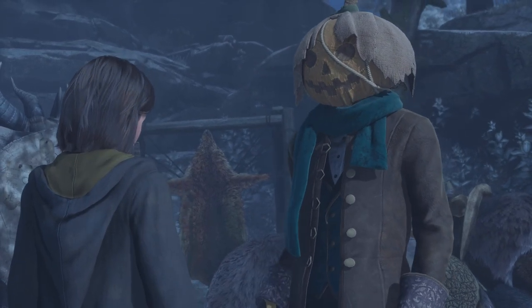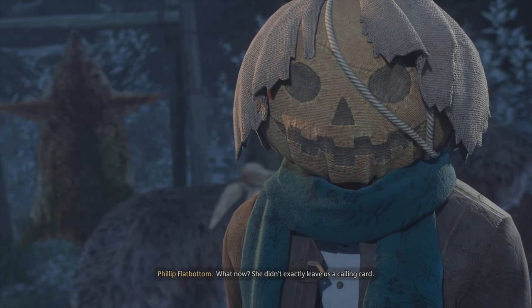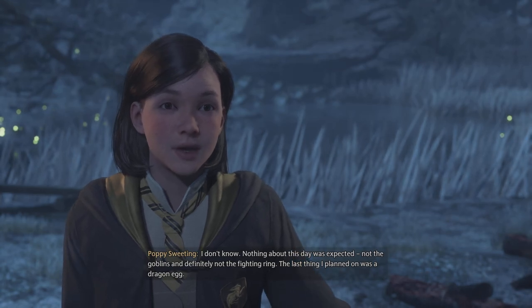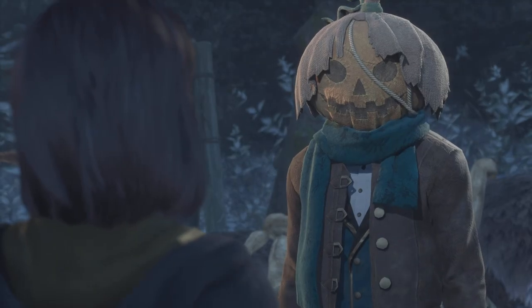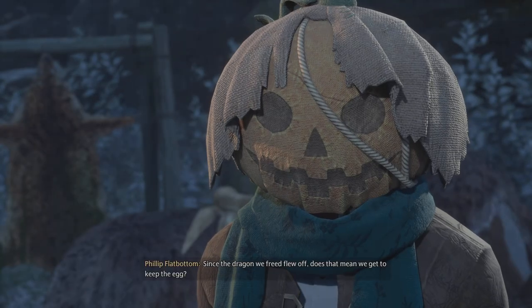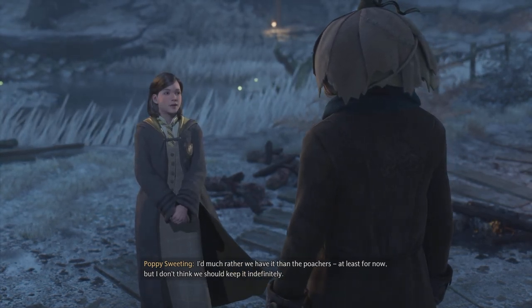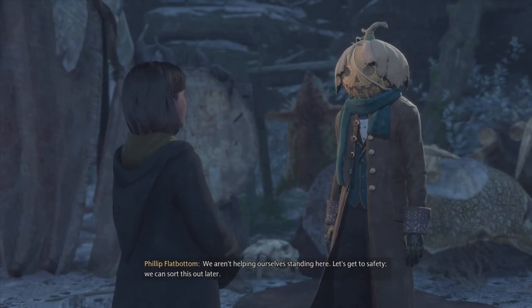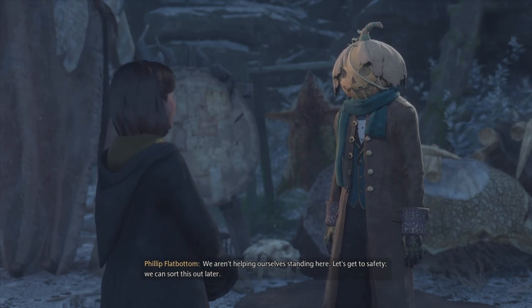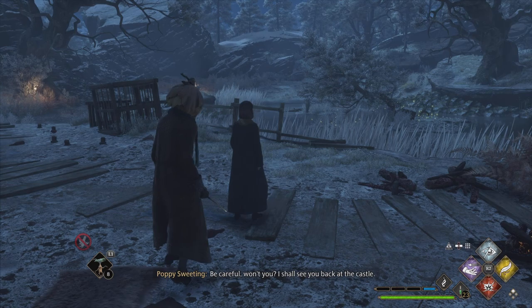That was a Hebridean Black. I'm guessing the egg we have belongs to that dragon. I don't think she knew they had her egg - she wouldn't have left without it. What now? Nothing about this day was expected - not the goblins and definitely not the fighting ring. The last thing I planned on was a dragon egg. And the poachers saw us, which cannot be good. What should we do with the egg? Since the dragon we freed flew off, does that mean we get to keep the egg? I'd much rather we have it than the poachers, at least for now. But I don't think we should keep it indefinitely. It'll be hard hiding something like this from Professor Weasley for long. We aren't helping ourselves standing here - let's get to safety. We can sort this out later. You're right. If there's anything the poachers are good at, it's tracking their prey. And right now, we're it. Be careful, won't you? I shall see you back at the castle.